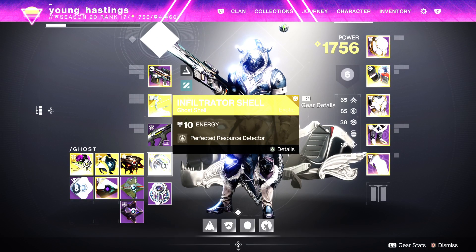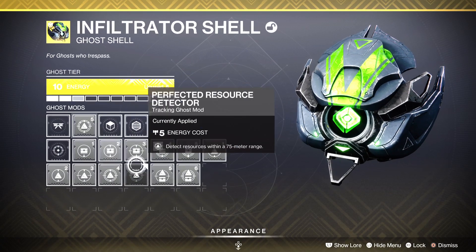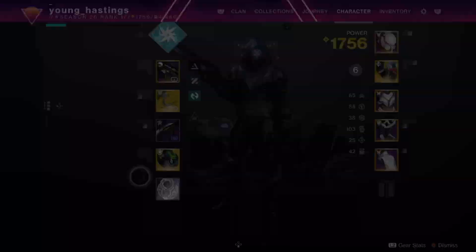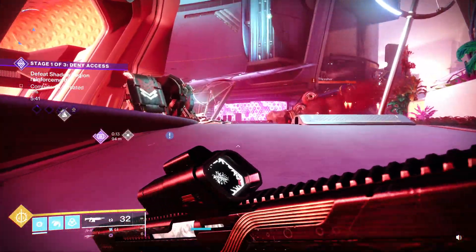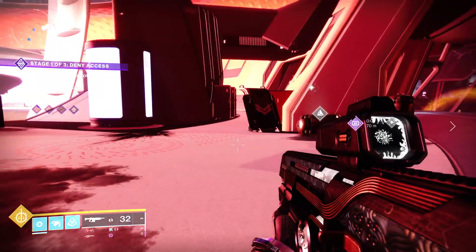To make this a lot easier, for your main character you can create a separate ghost shell — if you don't want to use this all the time — just so you can jump back to it when needed. Install the resource detector mod, and what this will do is when it spots a resource like one of these cloud things, it'll get marked on the map, as you can see here.